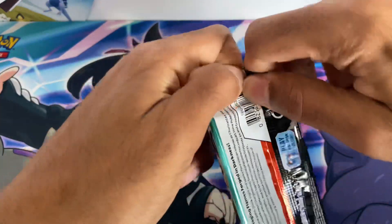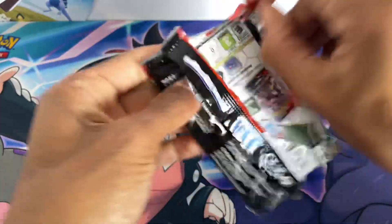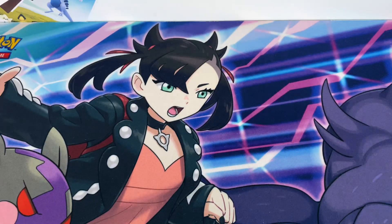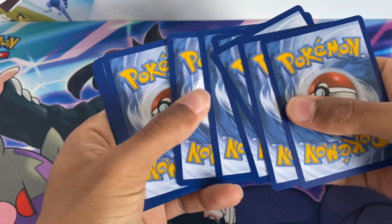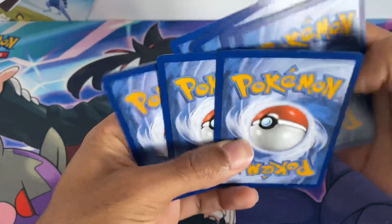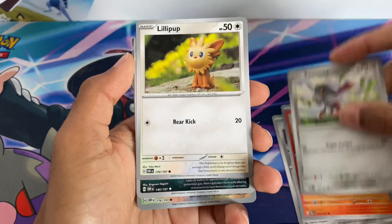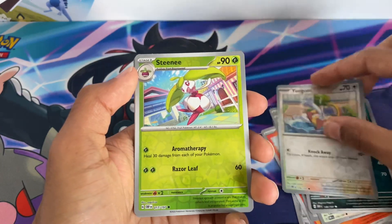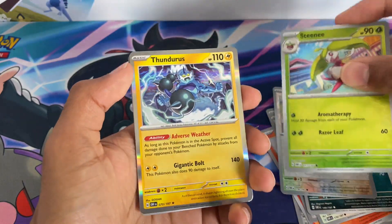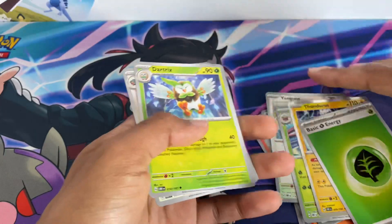Final pack: Meltan, Karaket, Ponyard, Lollipop, Salazzle, Yangoos, a reverse, and another reverse of Steenee, followed by a Thundurus Holo, Basic Energy, Dartrix, and an Oinkcologne.